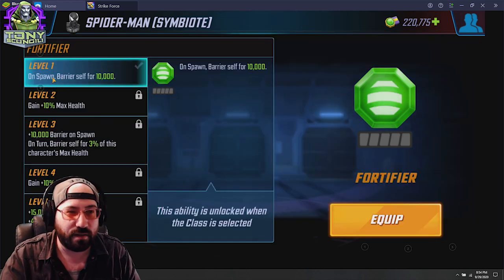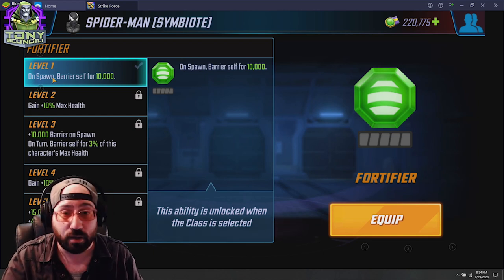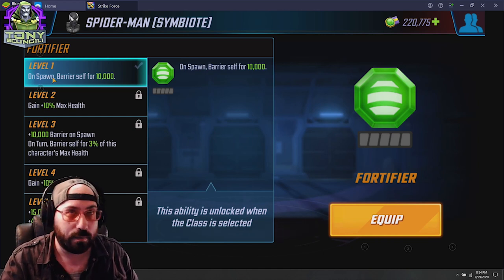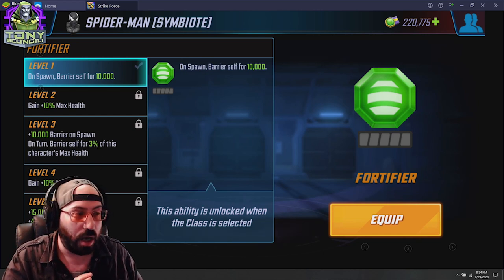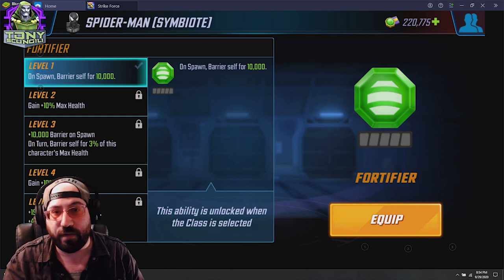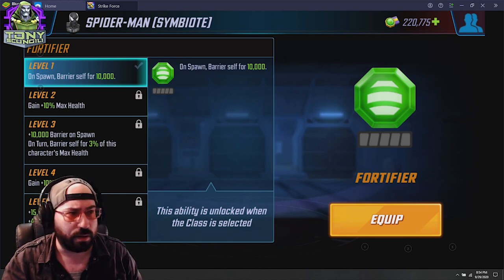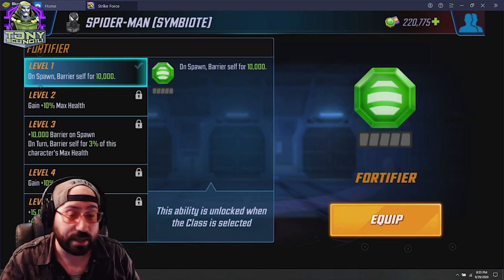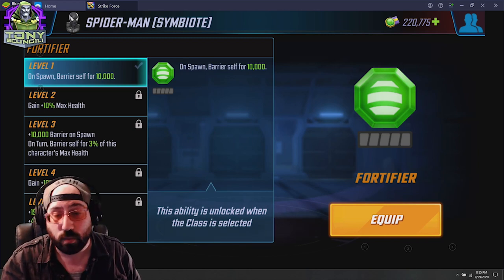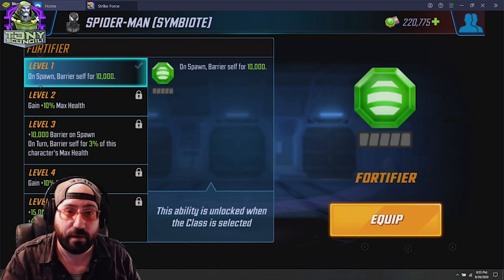Fortifier gives a flat health boost early on — in the early stages of the game this is incredibly relevant, you're basically getting a free ~10,000 health. At higher ranks it gives max health and on-turn barrier on self for a significant amount, making this a very survivable ISO-8 upgrade. Your first thought would be to put this on a tanky character like Strife, Baku, or Luke Cage because they want to be tanky, and that's actually a great idea — tanks want to be tanking.